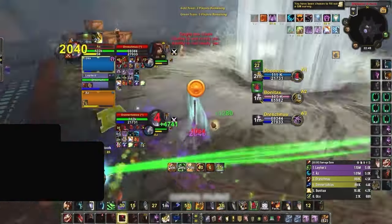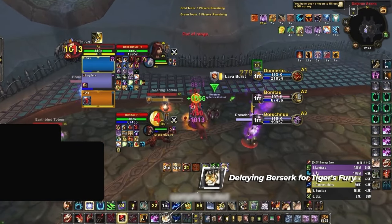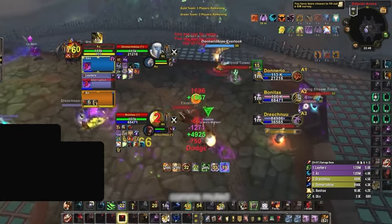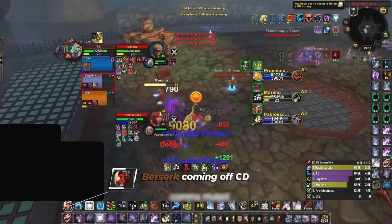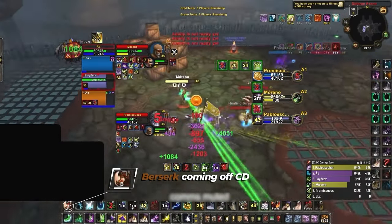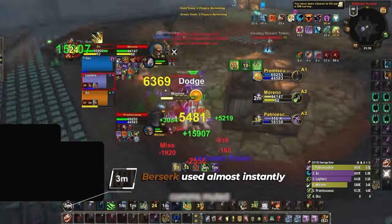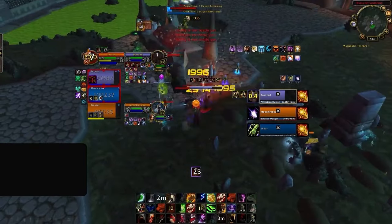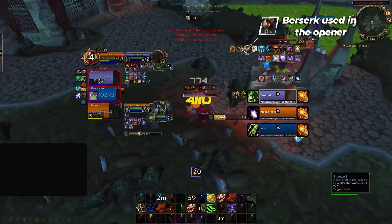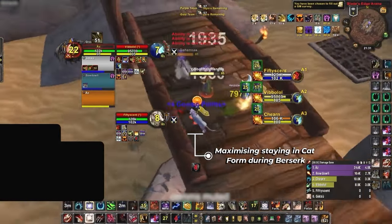If you're not using Berserk immediately, you should consider delaying it anywhere up to 10 or even 15 seconds to ensure you have Tiger's Fury active first and your empowered bleeds rolling. Generally, with the pace of Cataclysm arenas, your goal is to use Berserk fairly liberally. It's not a cooldown you're looking to hold onto for extended periods or for that perfect moment. Instead, you want to pop it either in the opener combined with your Tiger's Fury or very shortly after — though you still want to get as much value out of those 25 seconds as possible.